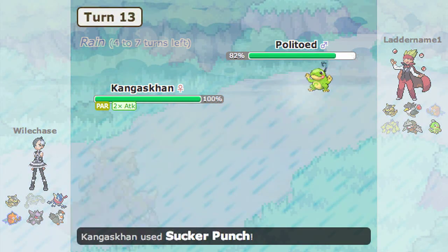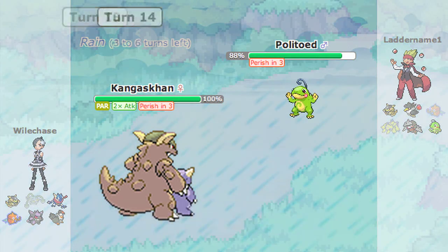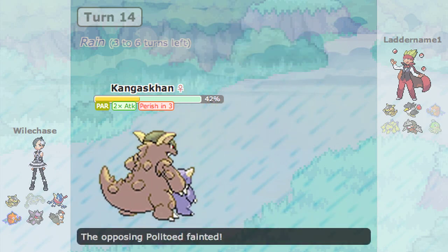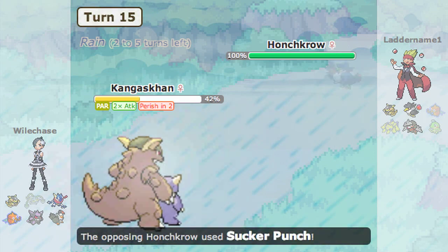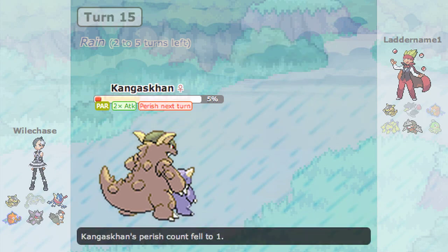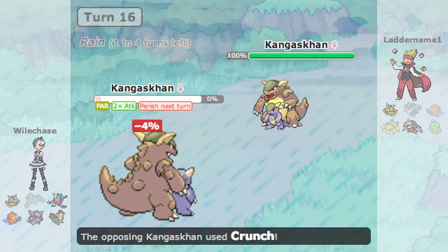Thunder wave doesn't offer as much late-game support as sticky web would have, which I found kind of weird. He goes into Politoed — I try sucker punch first but he uses perish song. I thought maybe he'd go a status move instead, but pair song is kind of standard on Politoed. It doesn't really matter though — return lands on Croagunk, I knew sucker punch was coming, live it, and take it out with return.